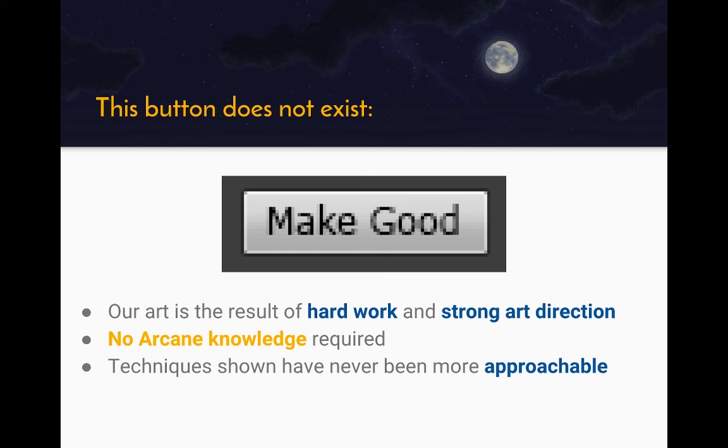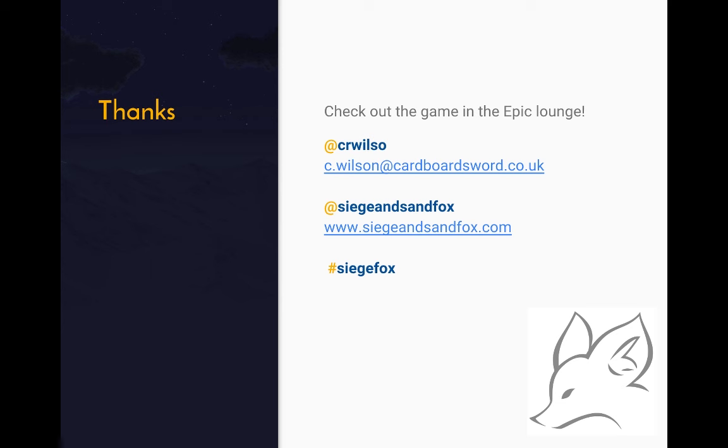These techniques have never been more approachable than they are now. There are engines like Unity, CryEngine, Lumbyard, and obviously Unreal — they're out there and you can try them for free. There's a huge wealth of information available: the idea of open development is quite a thing these days, with development blogs and Twitch streams. There's nothing separating you from the big boys in terms of cool effects you can do, engines, or languages. Hard work is always going to be required, but anyone can work hard if they want to. So go out there and do it. That brings me to the end of the talk — thank you for listening. Feel free to reach out via Twitter or email, or check out our website at SiegeAndSandFox.com.